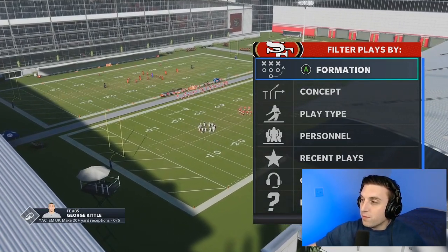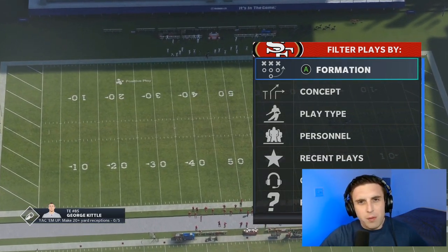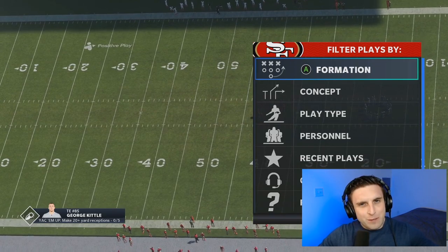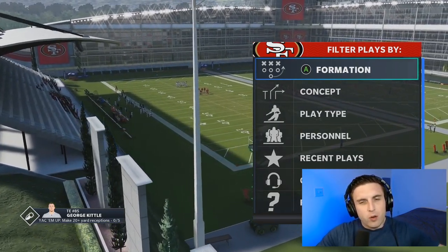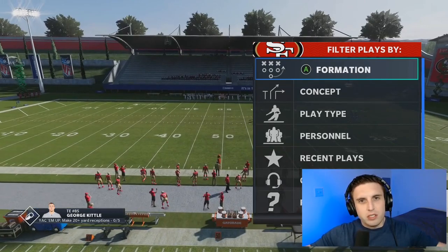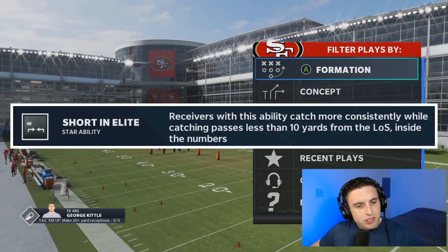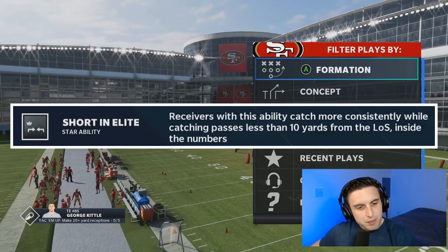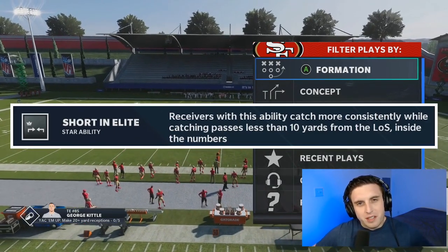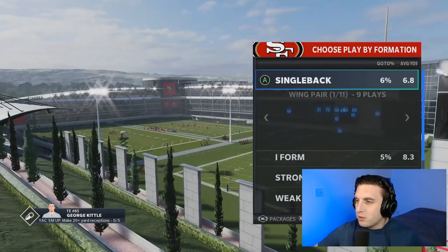I am using the 49ers here in regs and practice mode, and they have George Kittle, who has the short in elite ability. Before I call a play, I want to quickly read the description. Different parts of Madden have different descriptions, but the most detailed one I could find was in the roster management section — going to settings, edit team, edit player. It says: receivers with this ability catch more consistently while catching passes less than 10 yards from the line of scrimmage inside the numbers. Now, even though that is the most descriptive explanation I could find, it's not telling the whole story.